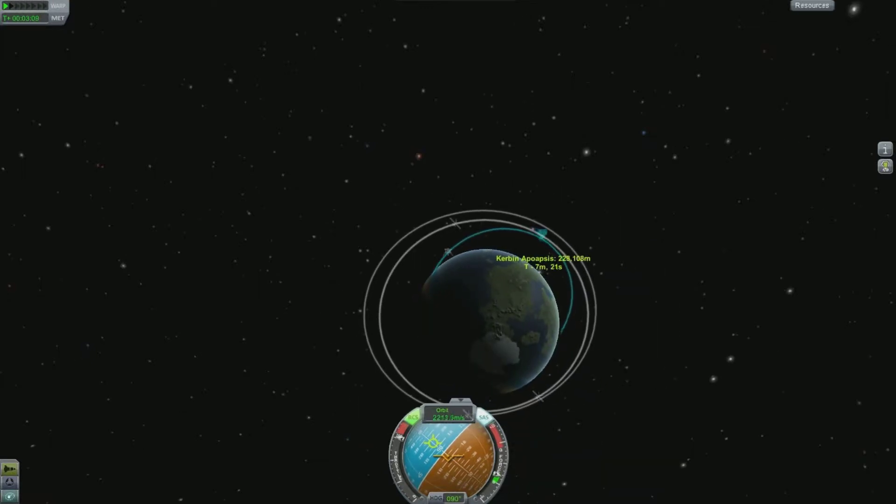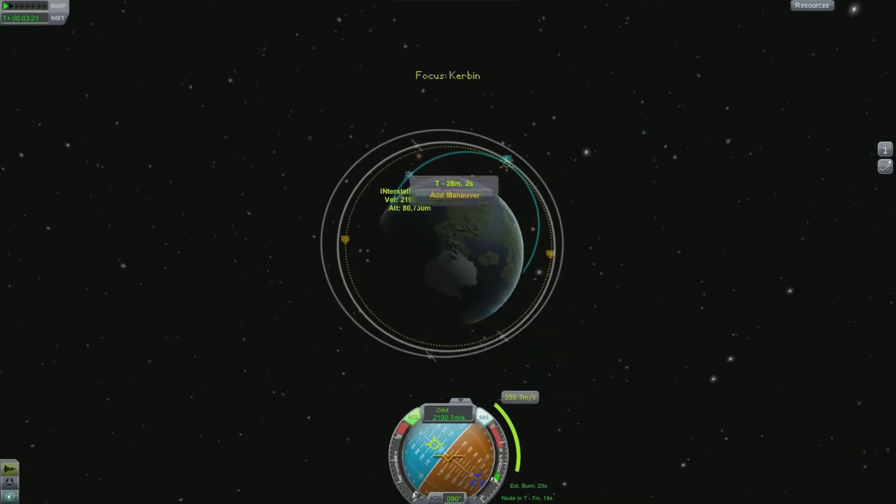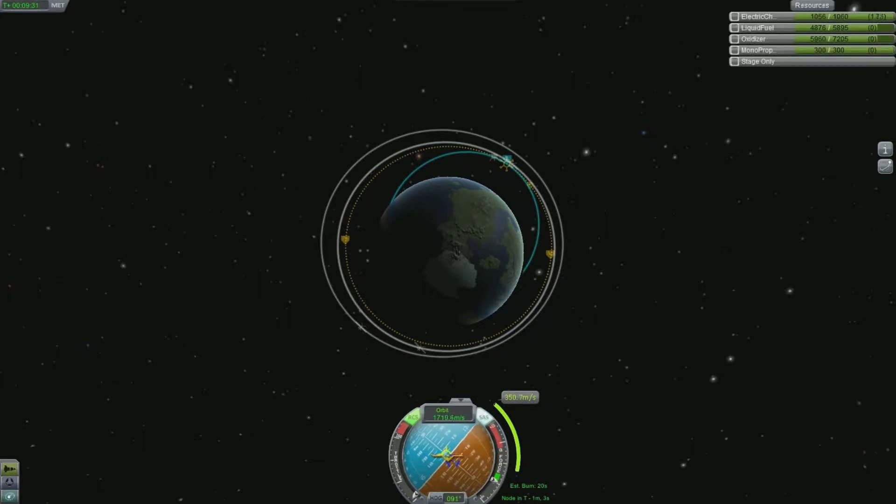Dragging the green marker around basically creates an orange dotted line which will become your new orbit around the planet. That's kind of the first stage of interplanetary travel — I like to create a stable circular orbit around Kerbin.